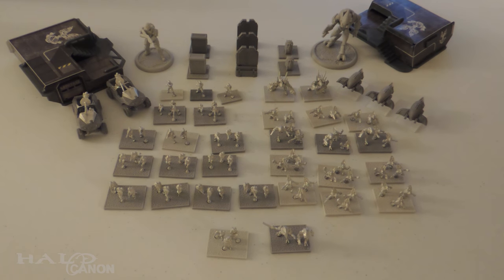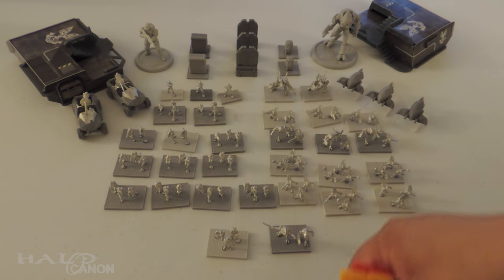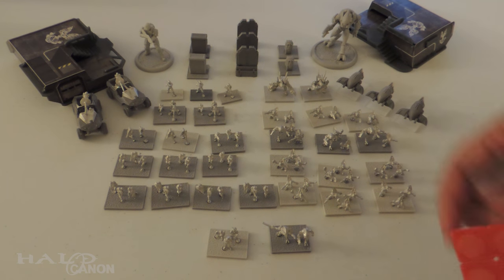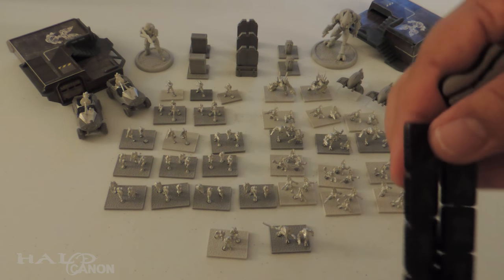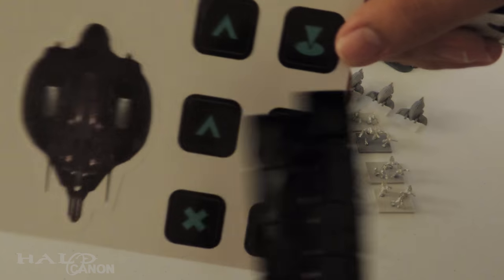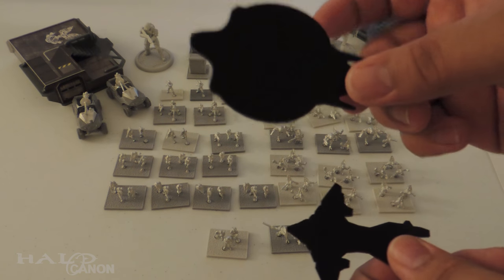These tokens I picked up at Gen Con — they're nice plastic tokens as opposed to the cardboard ones that come with the game. Activation tokens let you know that a unit has activated or moved that turn. Fire or damage tokens. Vulnerable tokens — which means it's harder to defend against an attack. These other ones are for the drop ships, though I don't know exactly which ones mean what. And last but not least, the drop ship silhouette tokens: Pelican and Phantom. Eventually I'll want to get the actual model sets, but these are what you get to start.